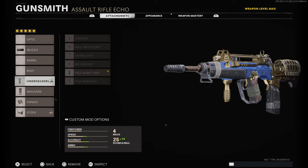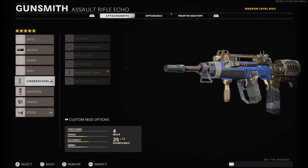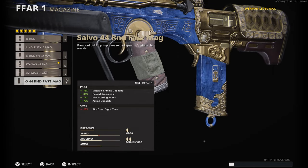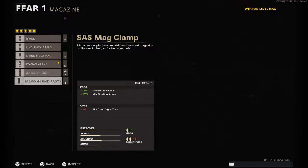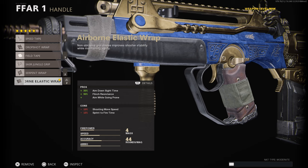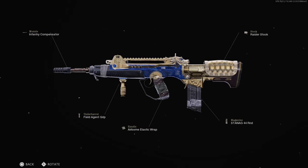So we're going to start with the muzzle — the infantry compensator — because you still need to control recoil on the FFAR. For the underbarrel, the field agent grip gives targeting horizontal and vertical recoil control. For the magazine I'm going with the 44 round mag — you can swap to the 38 round mag if you're a slower-paced player. The airborne elastic wrap handle gives a lot of aim-down-sight speed at 30, and the raider stock targets movement and sprint-to-fire speed for max aggression. Make sure you pause the video to copy those attachments down. If you want to give this a try in game, hit the like and subscribe button — see you in the next one.